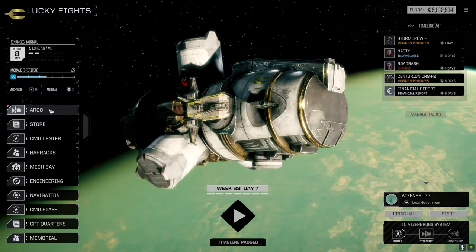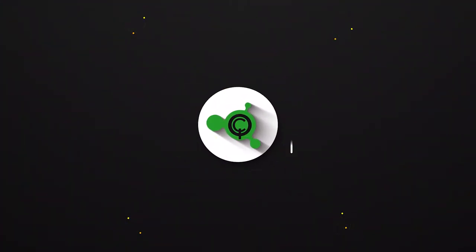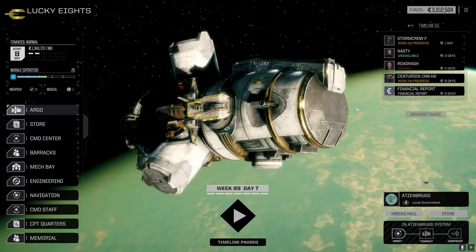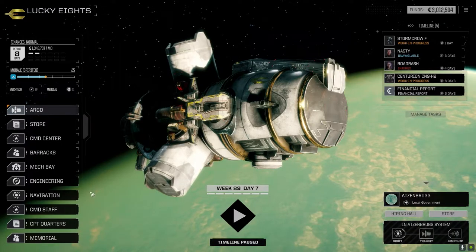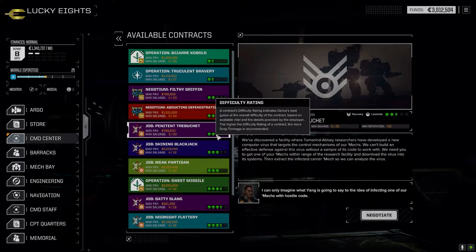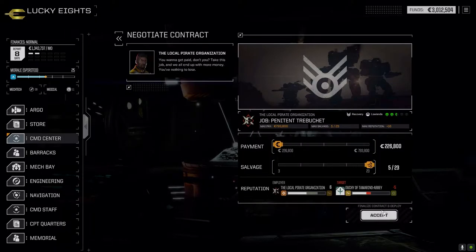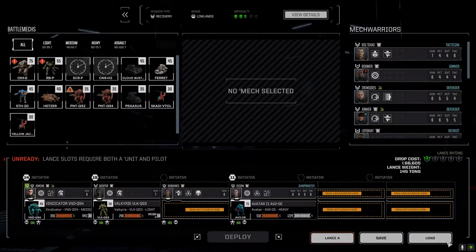Hey everybody, welcome back to the channel and another episode of It's Jenkins. This episode is brought to you by Panther QS2 — be the enemy's battlefield cancer with Panther QS2. We got all the mechs back after the last episode and pretty much all our pilots are back. Rugrash is out for a few more days, Nasty's out for a couple days — that's fine, they're not going to impact the mission today.